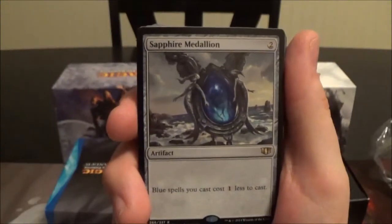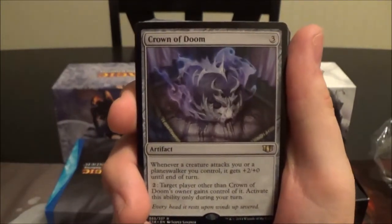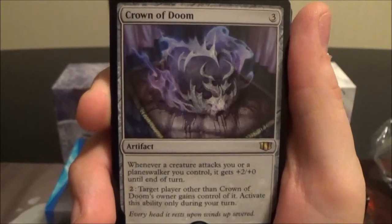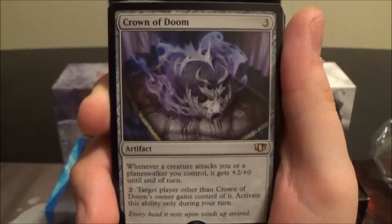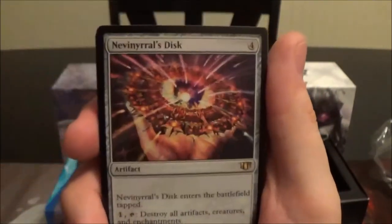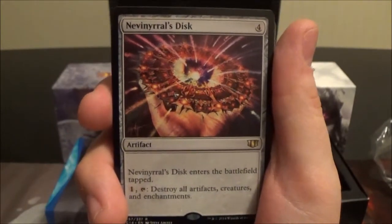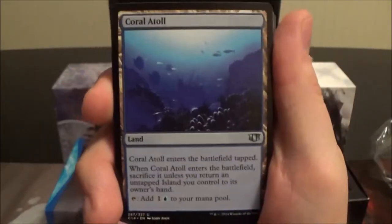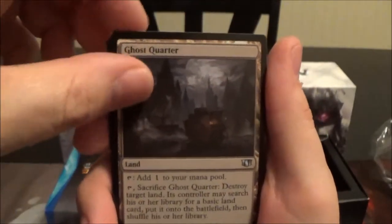Steel Hellkite is nice. Sapphire Medallion lowers the casting cost of your blue spells by one colorless. Crown of Doom is a three-cost artifact; whenever a creature attacks you or a planeswalker you control it gets plus two/plus zero until end of turn, and you can pay two colorless to pass control of it to another player during your turn. Nevinyrral's Disc is a four-cost artifact that comes into play tapped; pay one colorless and tap it to destroy all artifacts, creatures, and enchantments.